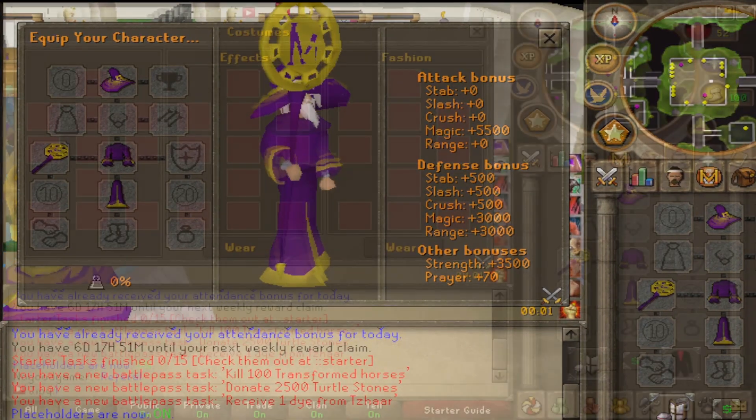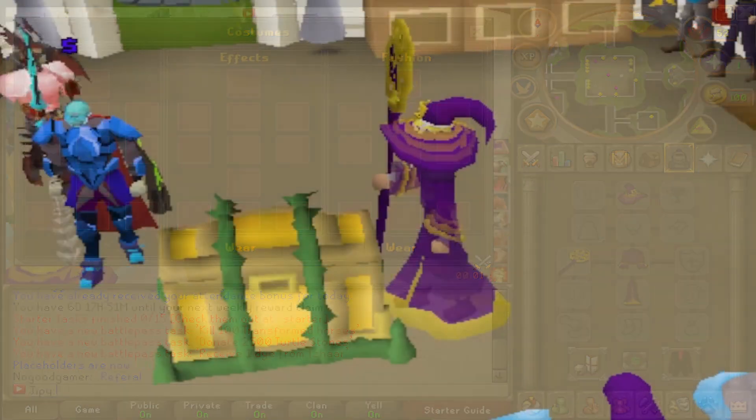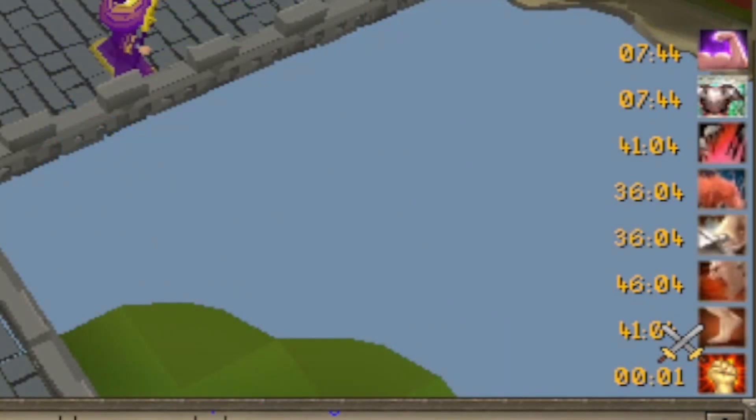The starter gear here is awesome — they created a cool set just for starting off. For those that prefer cosmetics or costumes, they also allow for custom overrides. They have a chest in the middle of the home map for rewards that can be redeemed when the server has certain events, so you don't miss out.